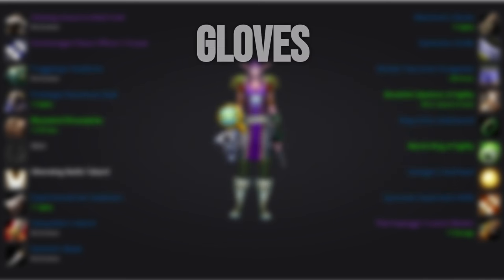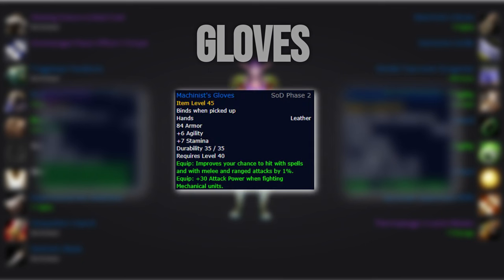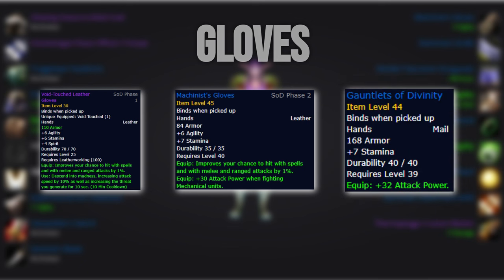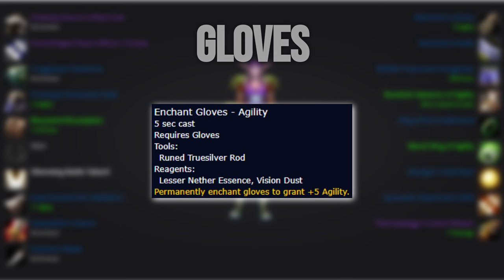The glove slot is rather interesting. Ideally, we'll want to have 3 pairs of gloves in your bags. For all mechanical bosses, you'll want to use Mechanics gloves. For non-mechanical, you'll want to use the Void Touch leather gloves. When the gloves are on cooldown, you'll want to use the Gauntlets of Divinity. Personally, I just opt to have my third pair of gloves runed with Explosive Shot and swap those in during trash. We want to use plus 5 agility enchant on gloves.